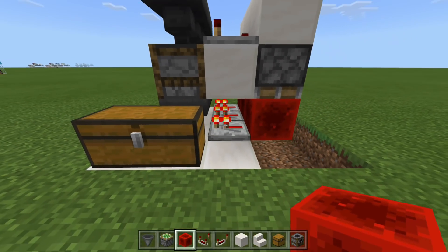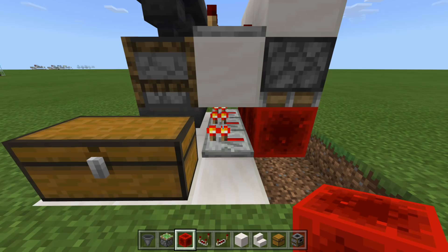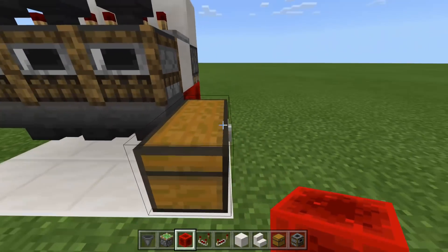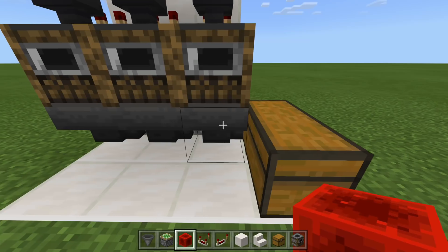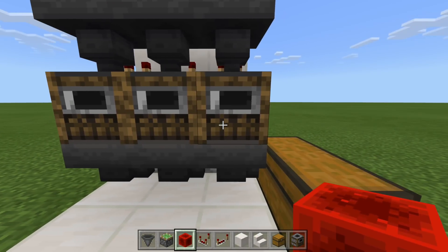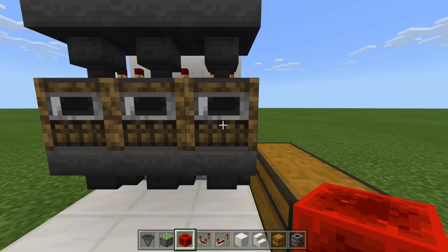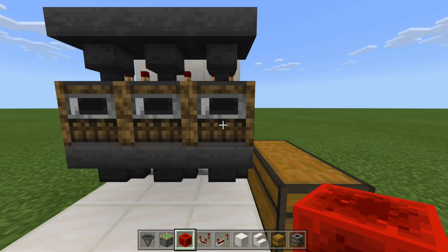You will notice that all of these are going to turn on. Since this is being powered, this is going to lock up these hoppers, preventing anything from coming down. So at the moment, if we smelt a stack of kelp, all of this is going to get stored right here, and then we can just pull it out like a regular furnace and get the XP for that.